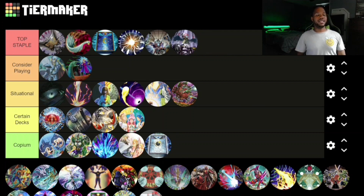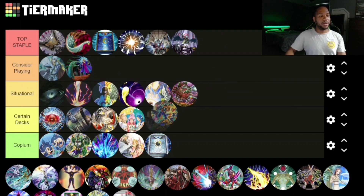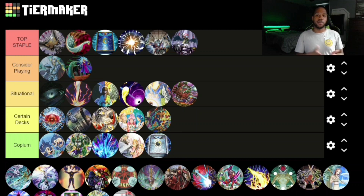Forbidden Droplet is a Top Staple — even though it's been seeing less and less play, it's still an insane card that can stop pretty much every type of card: monster, trap, and spell. Fusion Armament I'm going to put in Certain Decks because you have to be running some type of fusion-based deck to play it — where this card really shines is in a pure fusion-type deck.